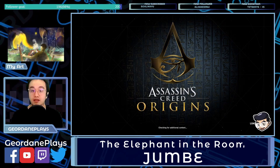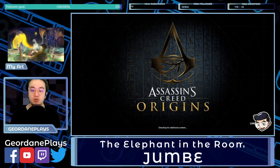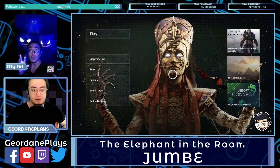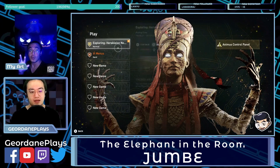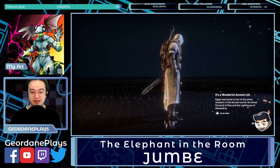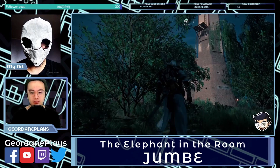Surus is one of the war elephants found in Assassin's Creed Origins. I believe there will be two particular locations left for a total of three elephants, because the last elephant challenge will have two that you fight at the same time. We're not going to do that — we're going to do the solo elephant run.